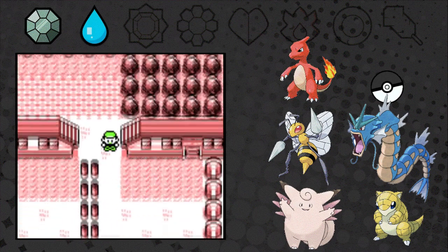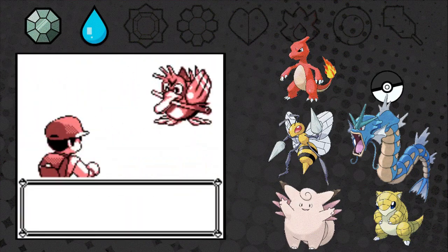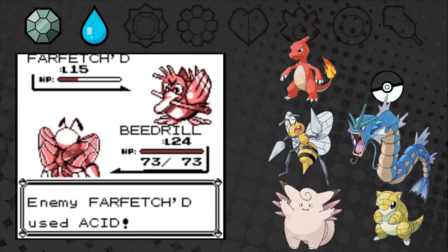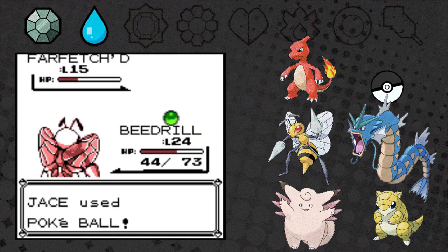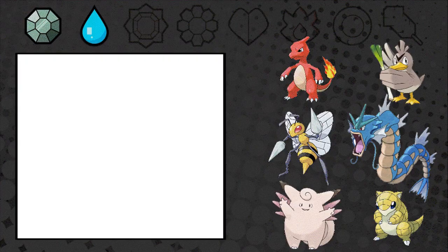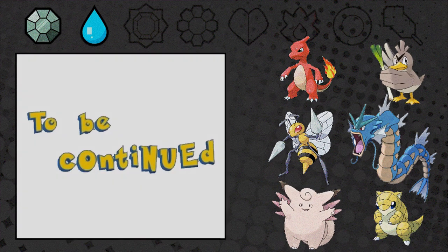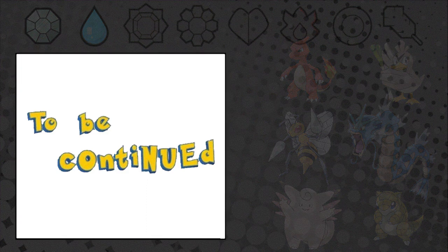Going south to Route 5. There are new NPCs here to fight — really cool additions to the game. We find a level 15 Farfetch'd — so awesome! Let's try to capture it. Third time's the charm — we got it! Welcome to the team, Farfetch'd. We'll leave Farfetch'd at the daycare for now. Hope you liked the challenge so far — let me know in the comments, consider a like and subscribe, and make sure to check out part 3. See you there!